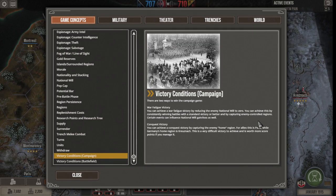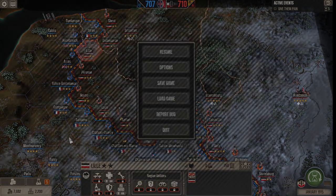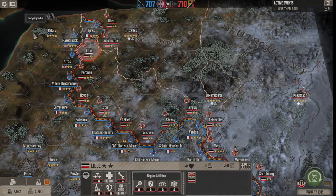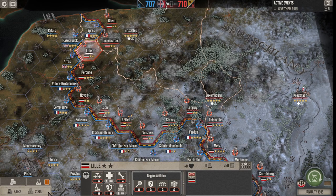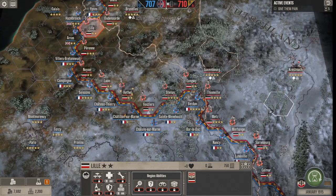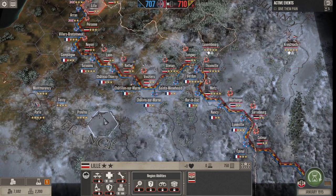Let's talk about how to win the game. The first way is through a war fatigue victory, which is essentially by taking the enemy's National Will to zero. The second way is called a conquest victory, and that's by capturing the enemy home region. If you're playing as the Germans like I am, you want to take control of Paris, and if you're playing as the Allies you want to take control of Krosna.